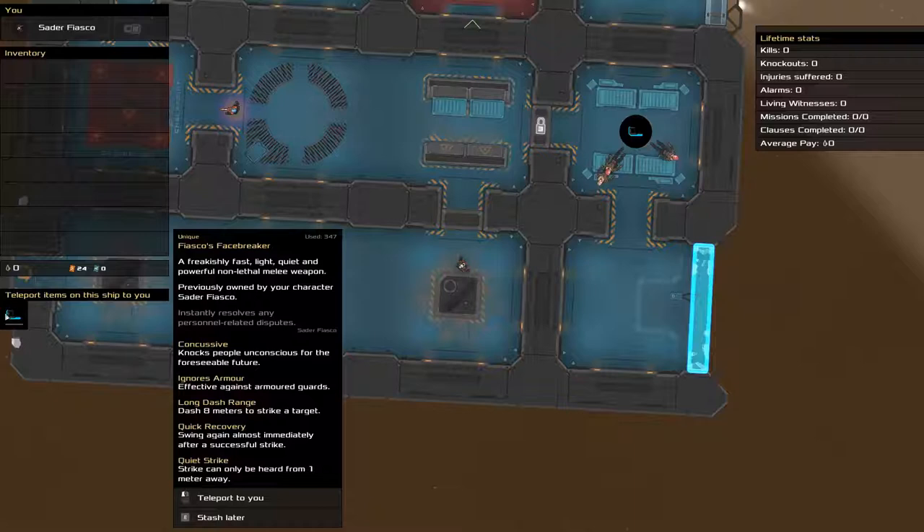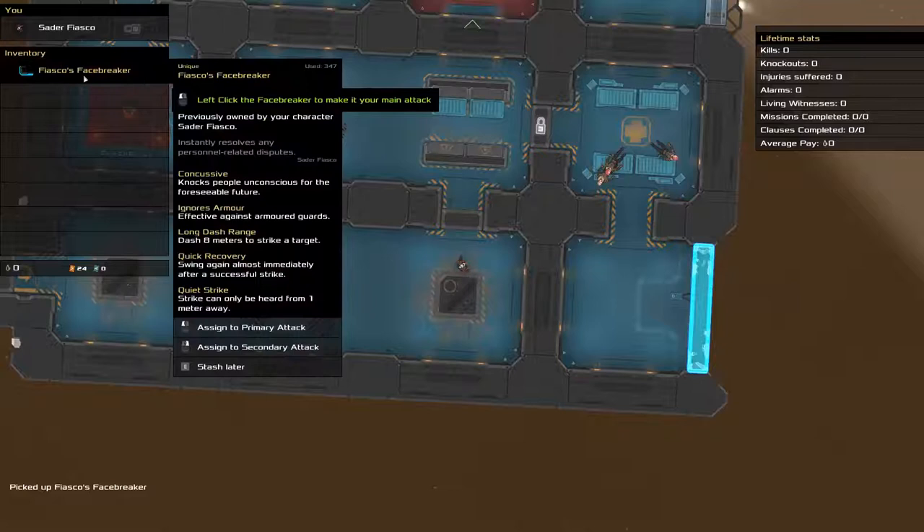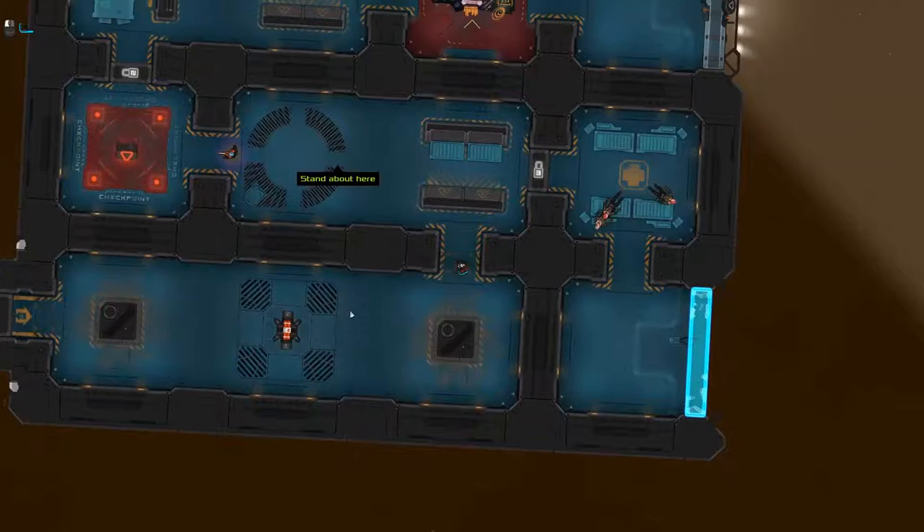Pardon the wind in the background — it has been terrible lately, and I've actually been unable to record because the power keeps going out. Hopefully today is going to be a bit better. We have concussive, ignores armor, long dash range, quick recovery, and quiet strike. We will teleport this weapon to us and equip it to our left click button. You can have a left click and a right click weapon.